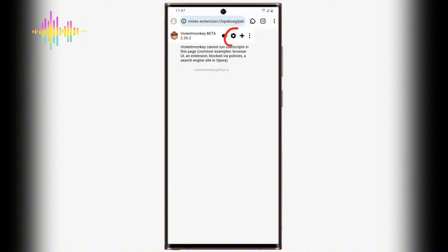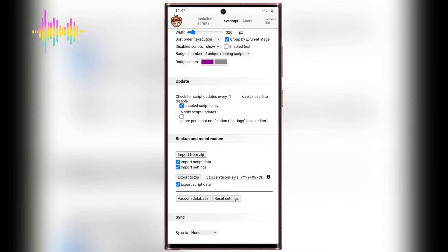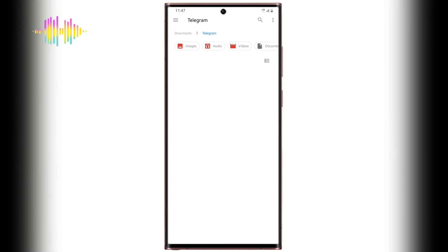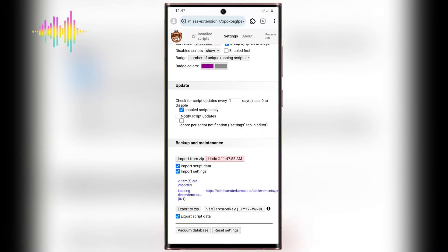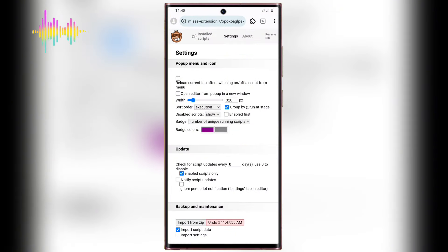Select Violentmonkey right over here and it's going to launch it up. After selecting it, click on the settings icon and select 'Settings'. Then select the last option which says 'Install from ZIP'. Scroll all the way down and click on 'Import from ZIP'. You're going to be importing the file you downloaded from my Telegram channel. Come to the media picker, locate the Blum file in your device, select it, and it will be imported.